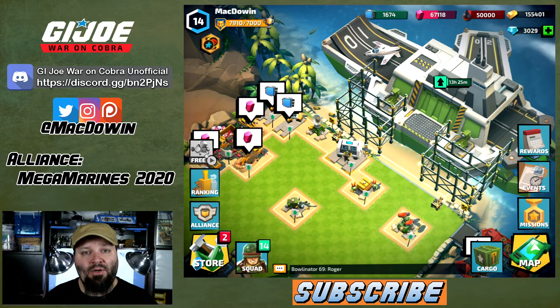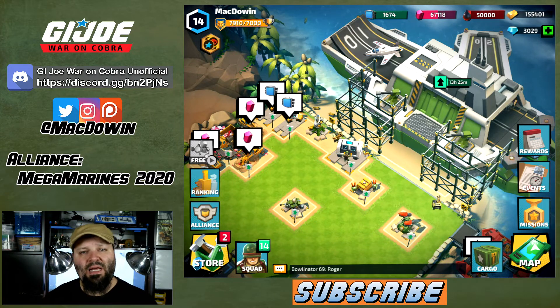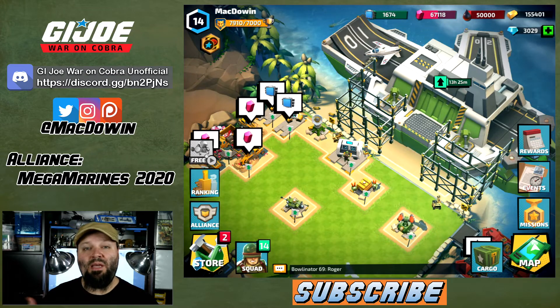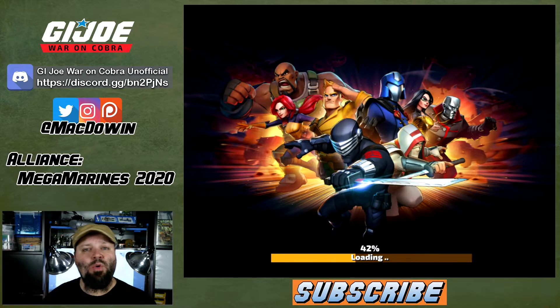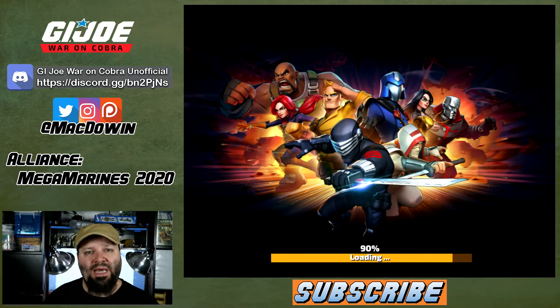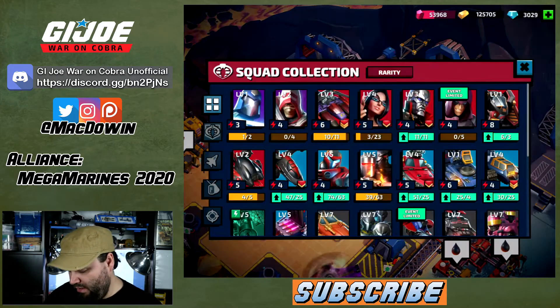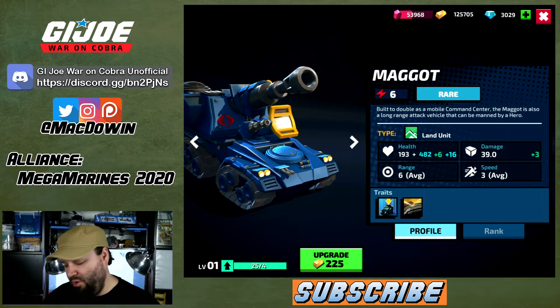Whatever the Shrike can do, the Iron Jacket can probably do — not going to say better. Cobra seems more overpowered in my world. Let me jump to the Cobra side and take a quick look at the Maggot. I wanted to show it in battle but I don't think it's nearly as impressive at this level, so I'll talk about the Maggot more in depth when it's leveled up more. At level one it has health of 193 and armor of 482 — that's almost 700 total health.